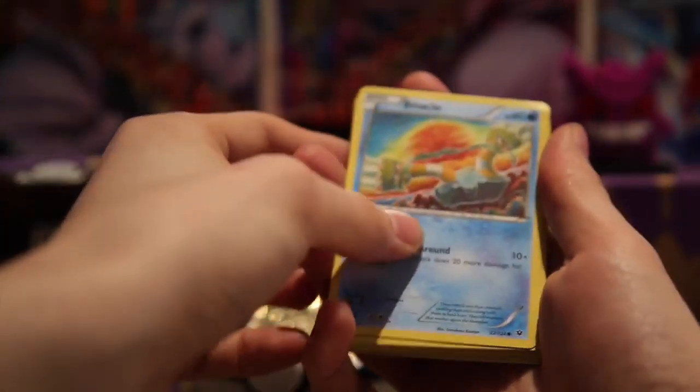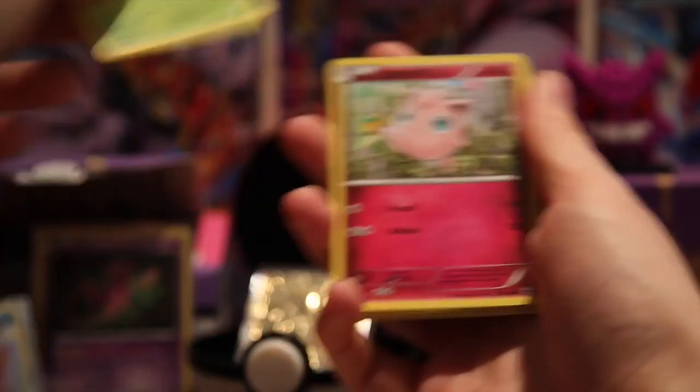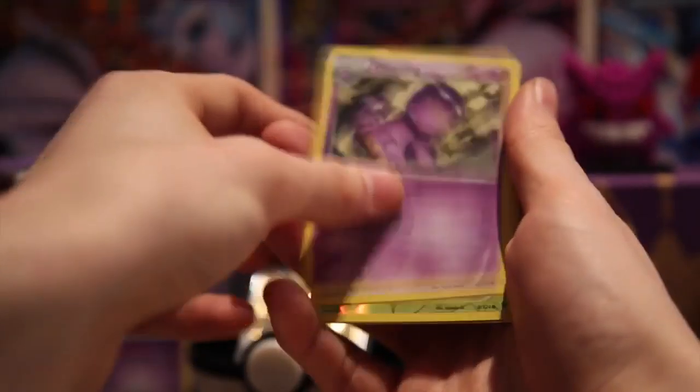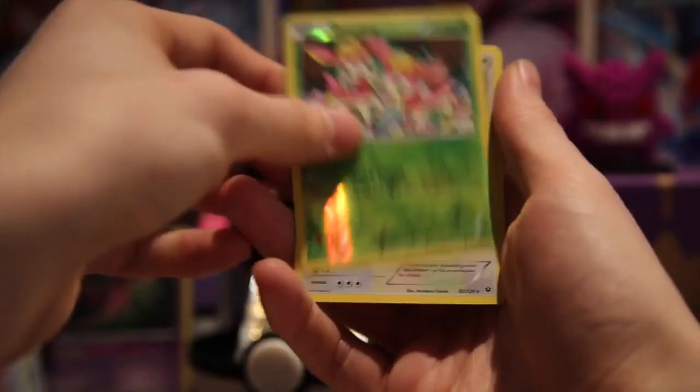And our first card is a Binnacle, a Snubble, a Rheolin, a Deerlin, a Jigglypuff, Power Memory, Wheezing, a Fairy Drop, a Deerlin, and then Exploud — again, non-hollow. So we have two more packs for you guys. Let's see if we manage to pull any more Ultra Rares, wouldn't that be nice? Maybe even a Full Art — who knows? Let's not get greedy.